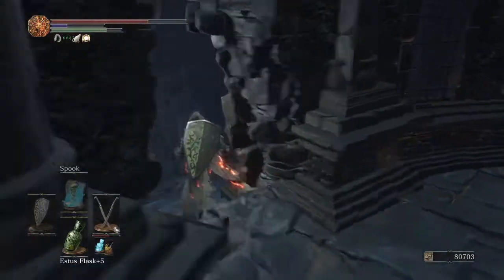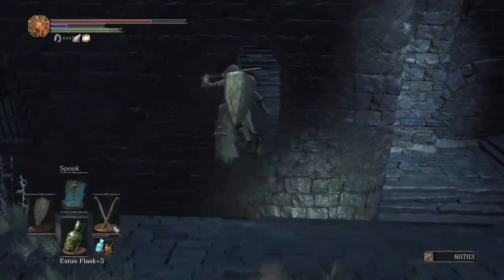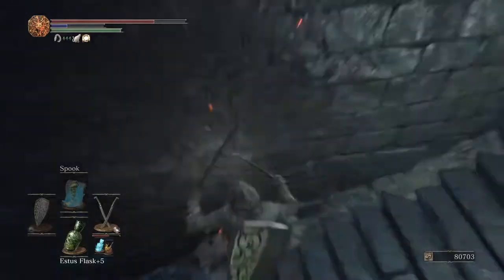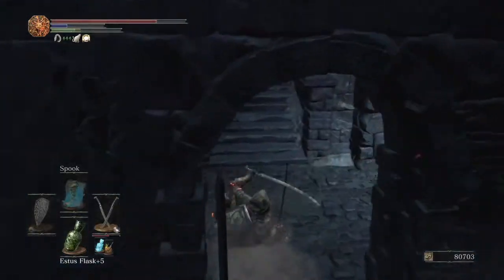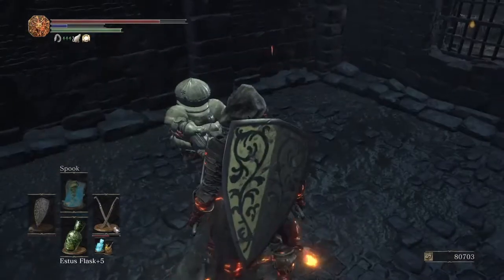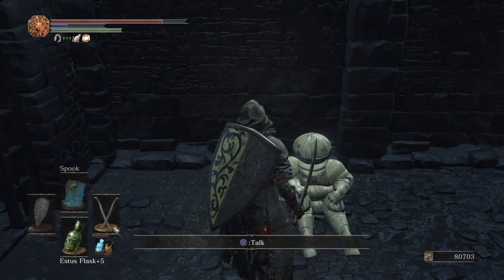Going up and around there will be an NPC that is just hostile towards you on this roof, wielding a hammer and using sorceries. Defeating him gets you the Logan's Scroll, and if you drop down you can get the Wrath of the Gods. Then we can do a continuation of an NPC questline - Siegward. Jump to the little area on the roof - use the Old Cell Key you picked up earlier. You'll be able to grab the Gold Serpent Ring, free Siegward, and he will give you a Titanite Slab.